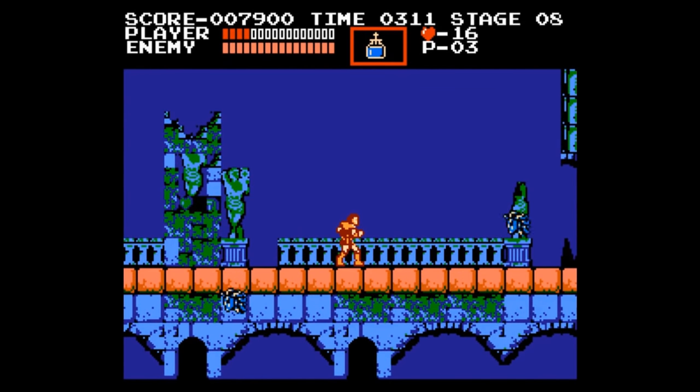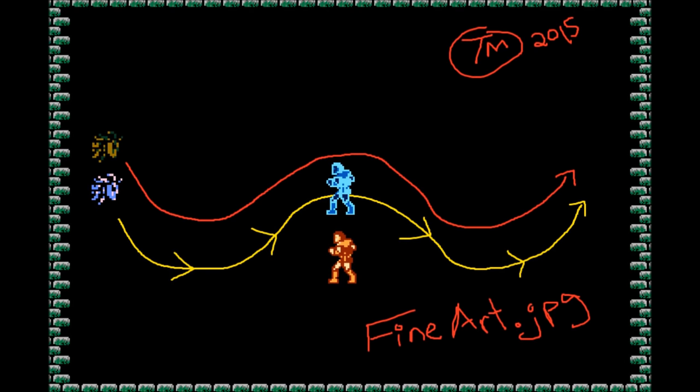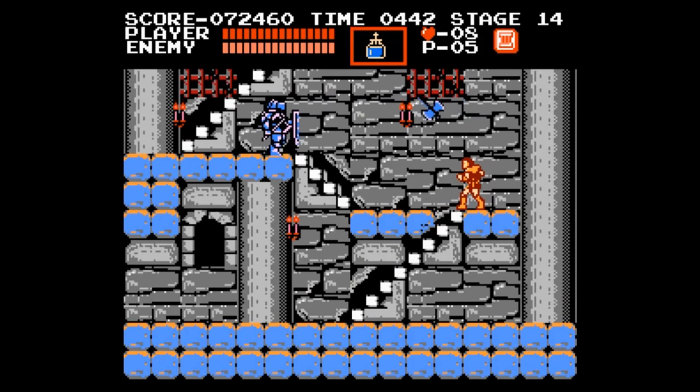Medusa Heads spawn from the direction you're facing and at a height such that continuous walking will render them irrelevant. If you turn around or jump, you're making your life worse, causing them to spawn at a height where they might hit you in the face, or spawn behind you. Axemen and Skeletons like to keep a certain distance from you, so being aggressive pays. You can even walk some of them offscreen to despawn them. Another effective trick is throwing Holy Water and walking away, since they'll walk into the fire.